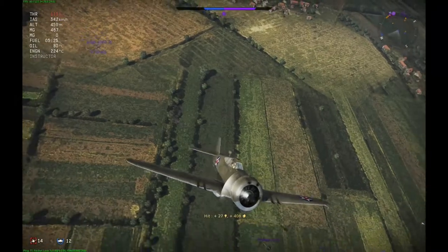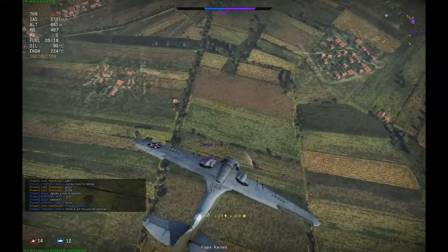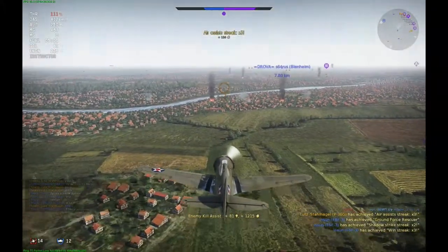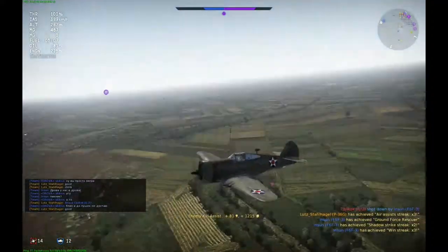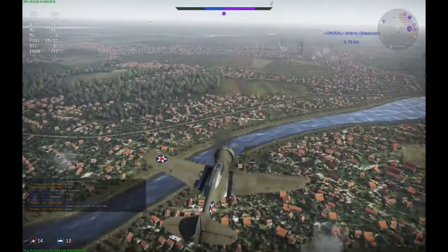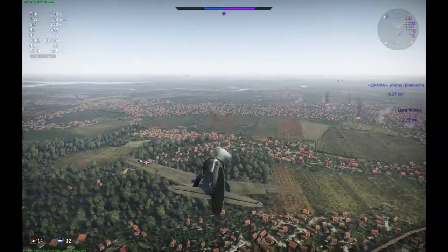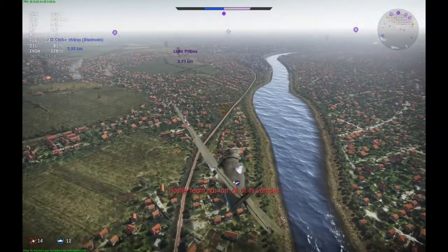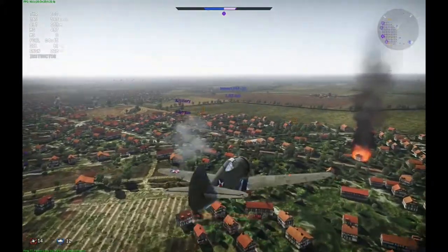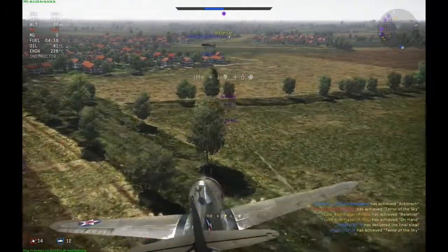As you can see, the .30 cal guns don't do their job on well-armored planes like the Il-2, but they do their job on fighters — especially the low-tier fighters you encounter most. That's it for the match. Good teamwork, good match. This plane is pretty good: kind of fast, a good boom and zoomer, good turn time — use it to your advantage and you won't be surprised by much on the battlefield. I hope you had fun — see you in the battlefield, bye!